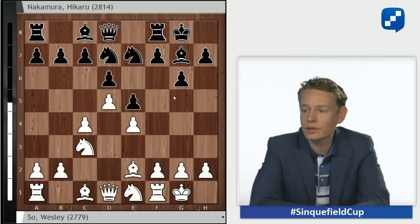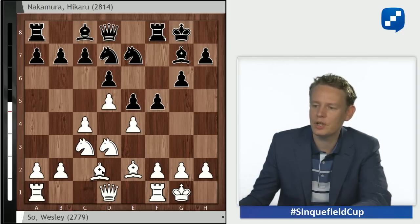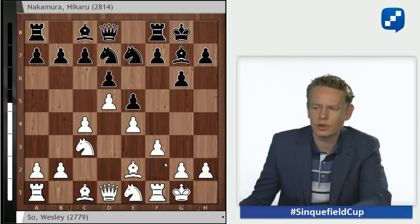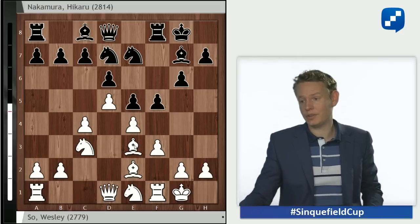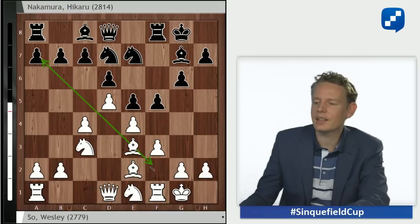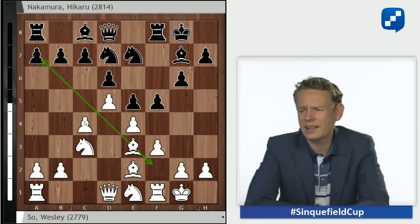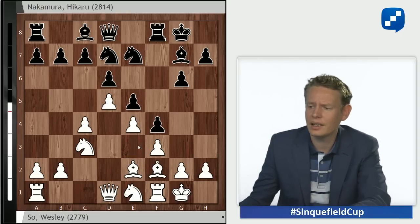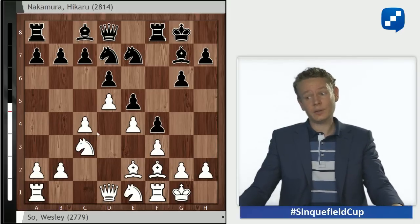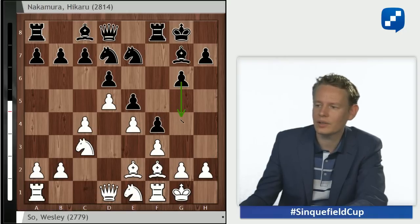Knight d7 is indeed played, So goes for f3 immediately. Many alternatives involve setting up with knight d3, f5, and bishop d2, which has been quite fashionable. But there are many different plans for white. After f3, f5, So plays bishop e3 — one of the most ambitious and principled moves. This bishop chooses a nice diagonal from where it can support the advanced c5. The move does have one drawback: it loses time after f4, which black wants to play anyway. The bishop has to move again, going to the f2 square, where it's well placed to prepare queenside play.